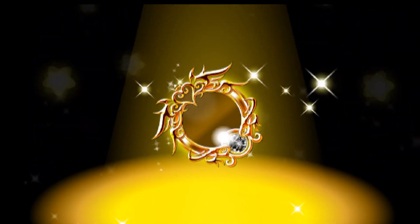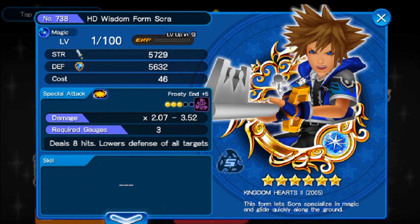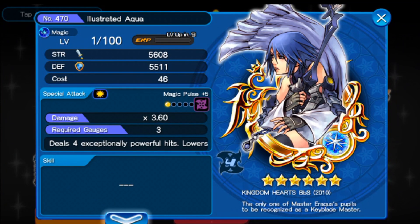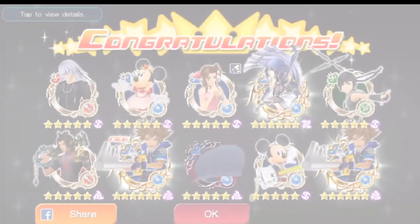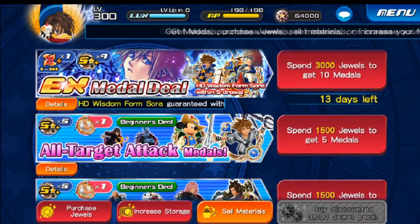Here's number four. Here we go — this is the fourth one. What are we going to get? Apparently you're guaranteed to get an HD or Wisdom Form Sora. Another one — what?! We got one? Two HD Forms! Wow, and one Illustrator Aqua. That's an amazing draw right there. That was only my fourth draw and I got two of the HD Wisdom Form Soras. Now if we can put that luck into getting an EX.